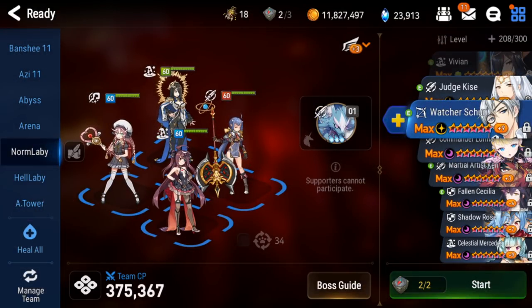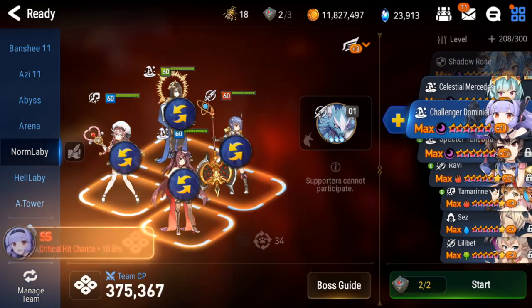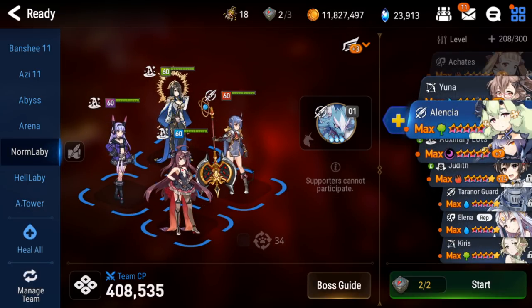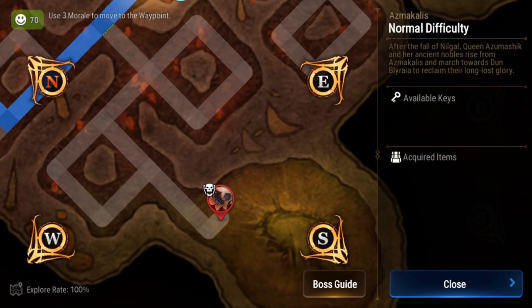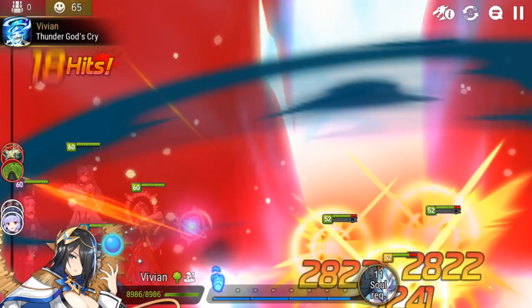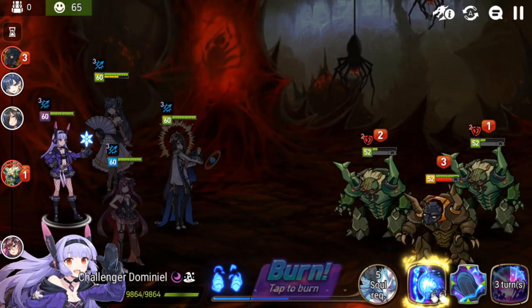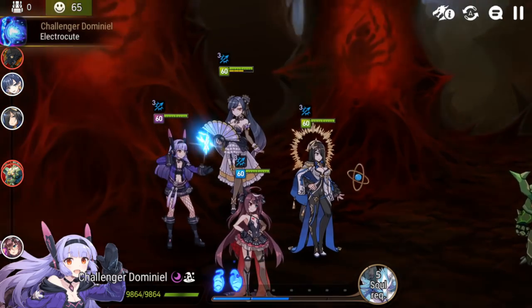We are gonna try some Arena as well, but we don't have Celeste, which is a very, very common partner for Challenger Diminial. We're probably just gonna be trying something a little different, but I want an attack up and a defense break. We don't have any tanks or any healers, but it's just a normal Labyrinth, so maybe we can get away with it. I think we're gonna go down to Vera.